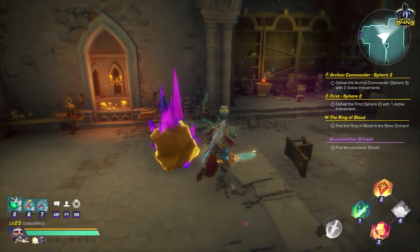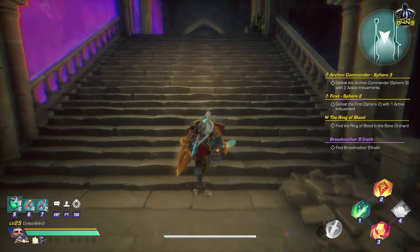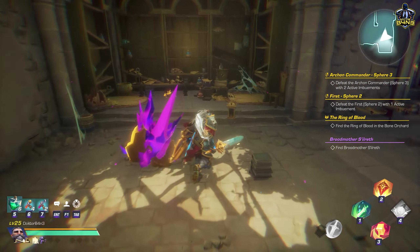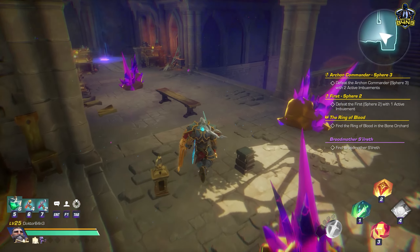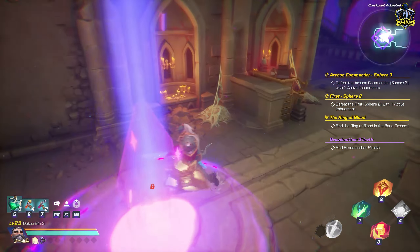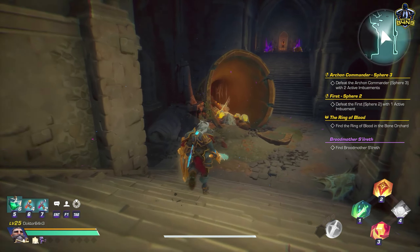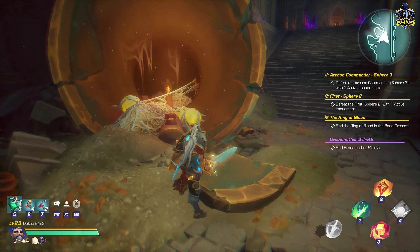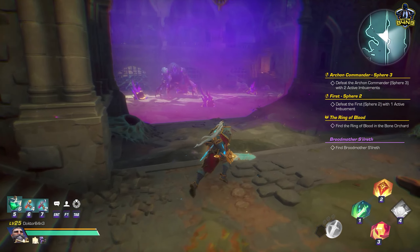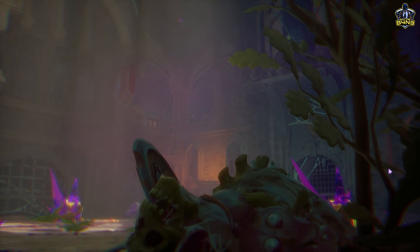One word of advice before you go directly into the encounter: do check out the surroundings if there are any chests to open or any other stuff to pick up. In my imbuement selection it does not really leave any options for chest sensor stuff, so we are going to go straight into the event.